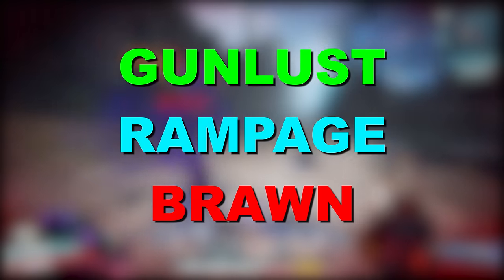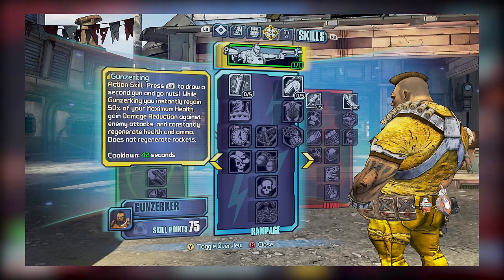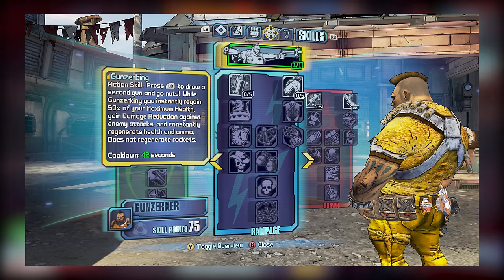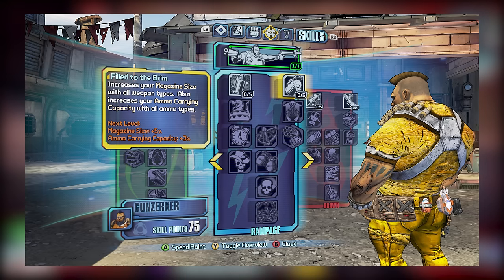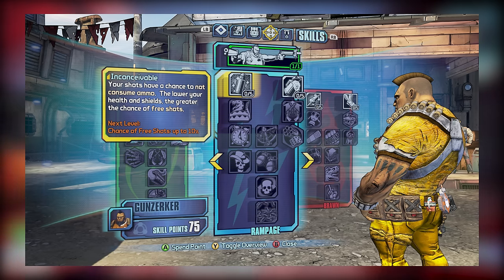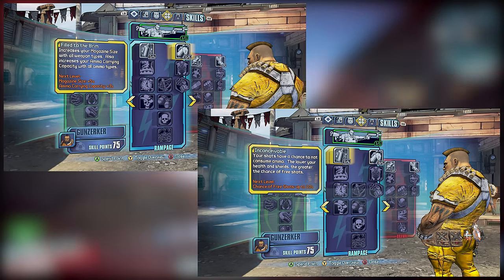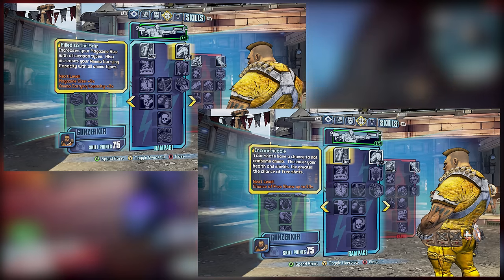It's now about time we discussed the Rampage subtree. Rampage is primarily devoted to boosting Gunzerking's abilities, though there are a few utility skills here and there that are also worth taking. In tier 1, we have Inconceivable and Filled to the Brim. Inconceivable is quite possibly one of Salvador's best skills thanks to how it allows your shots to not consume ammo and by extension allows for Money Shot chains. As for Filled to the Brim, it improves magazine size and ammo pool capacity, but you may find you can get by without it — if you had to choose between the two, Inconceivable is the obvious choice.